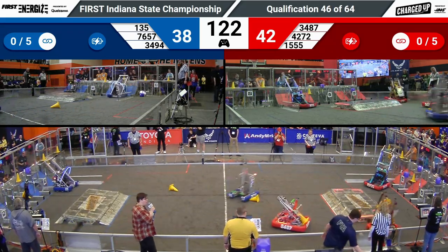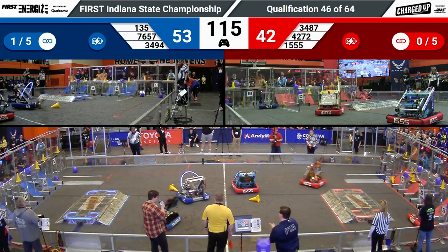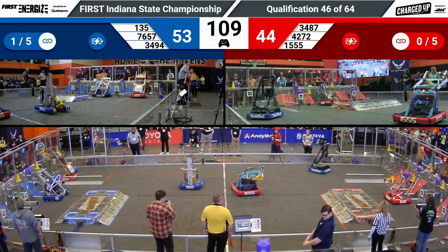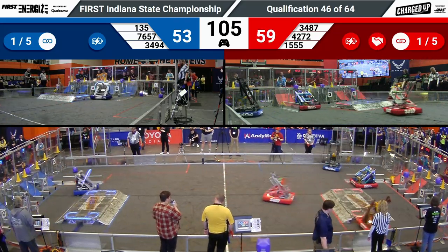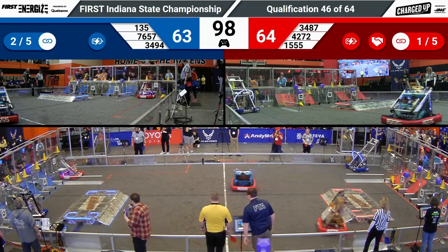4272's stellar auto performance means that the Red Alliance is now coming into Teleop with an advantage. They're trying to maintain that lead, with Maverick Robotics scoring a cube in the cooperation grid. Their partner, Red Pride Robotics, following right up after them with another cone scoring on the high node, and that's going to not only fulfill their side of the cooperation bonus, but also give the Red Alliance a link.